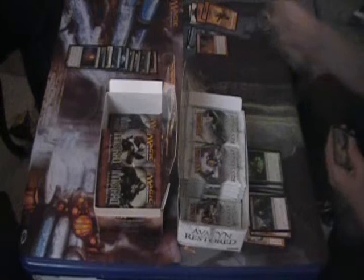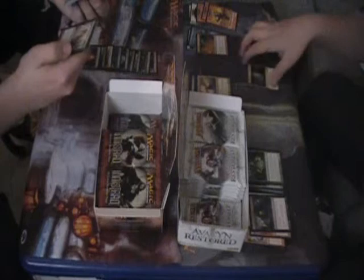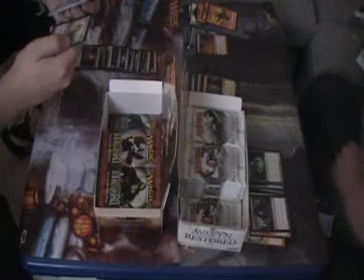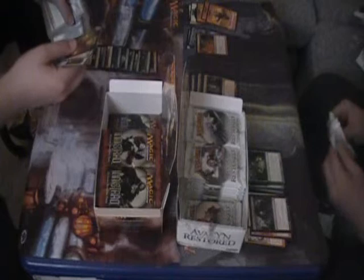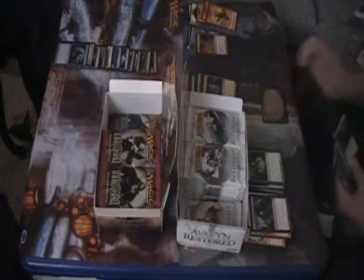Mythic Conjurer's Closet - that's actually such a sick card. I got Bitterheart Witch, Grasp of Phantoms, Tribute to Hunger, and a Moldgraf Monstrosity - that's not bad. Any mythics on your part yet? None so far, but I did just get a foil Undead Alchemist - first foil rare! Cool - oh the back, I'm sorry, but it was worth it.